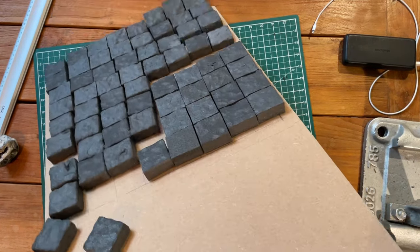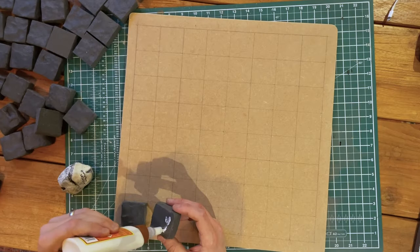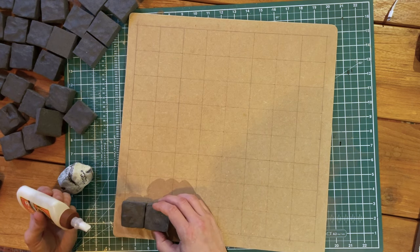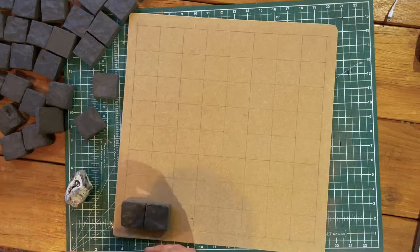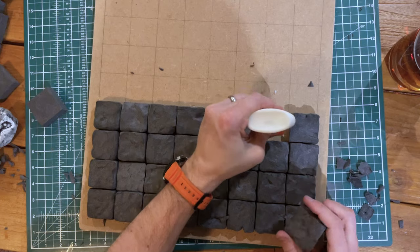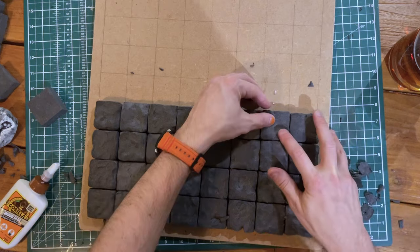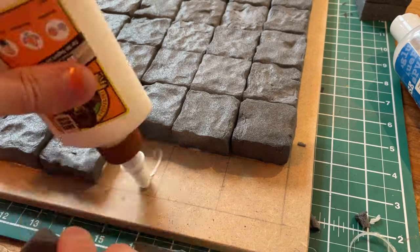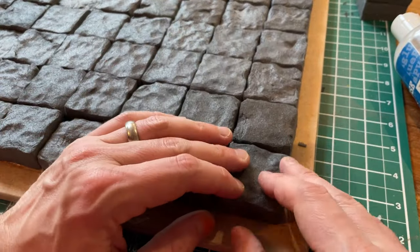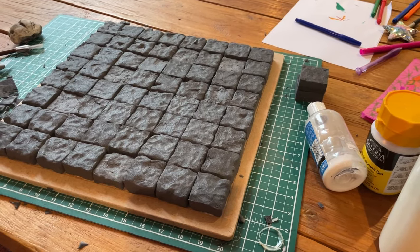They're all done. Just arrange them — it's as easy as that. Just tighten it up. Now they're made, it's time to stick them down. Let's grab the PVA glue. Three to go. Two to go. Last one. I missed out a step here — the next stage after the glue dried was to add some texture gel.